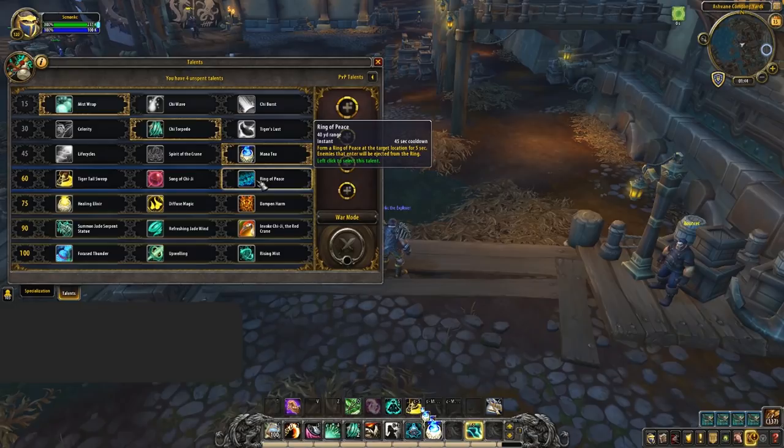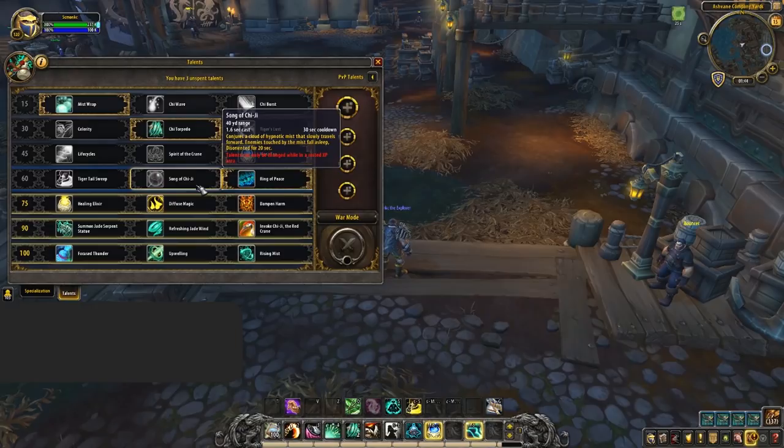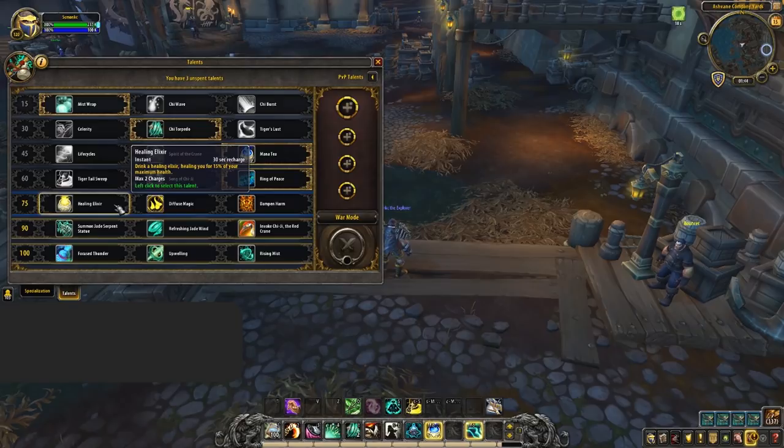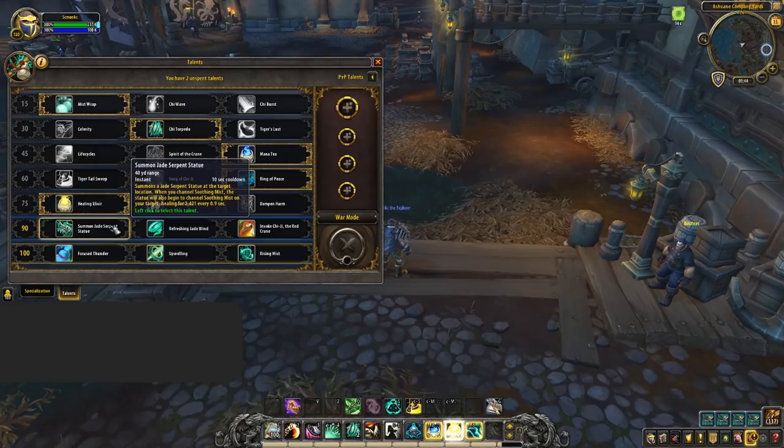Next up we've got the crowd control tier — a few options heavily depending on what composition you're playing, but your default should be Ring of Peace. This is a standard pick and can be used in a ton of different ways: helping you kite, reducing damage, interrupting casts. Song of Chi-Ji can be taken in rare situations where you value extra crowd control and don't have a fear DR — you can combine Paralyze into Leg Sweep into Song of Chi-Ji for some hefty crowd control chains. Tiger Tail Sweep is rarely taken but can sometimes be considered when your team lacks consistent stuns. Your default pick should be Healing Elixirs — taken in all situations, just some nice added instant healing on demand. Summon Jade Statue provides effortless passive healing on the target you've recently Soothing Misted.